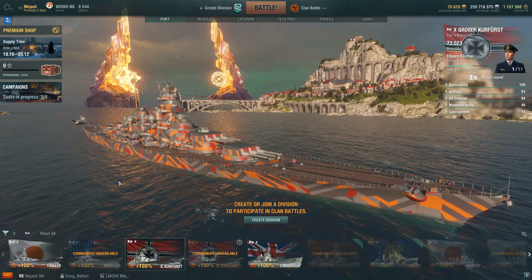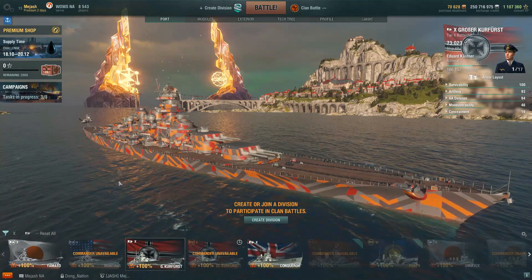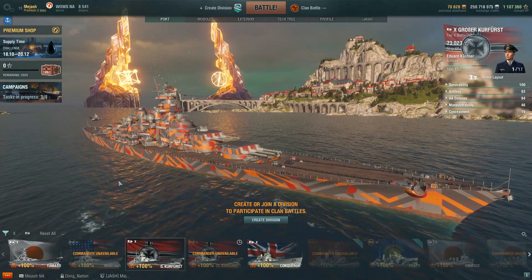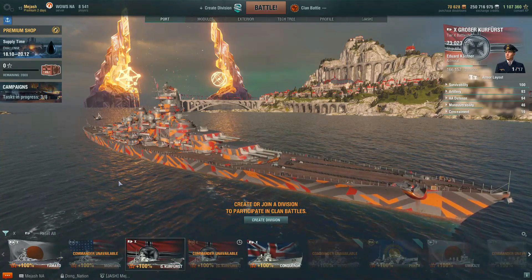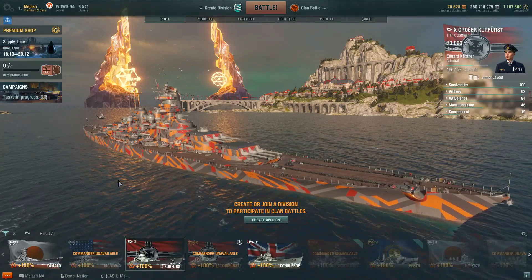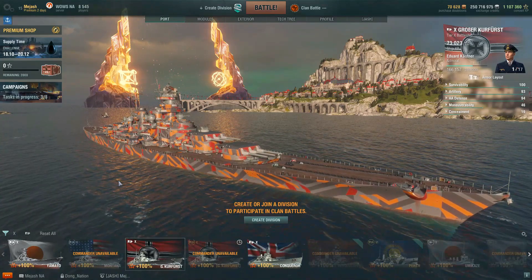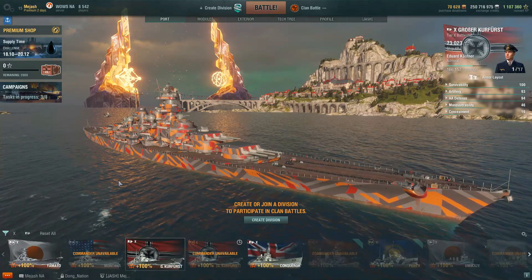You can rent the Kurfurst for clan battles, which is a bit of an upside — you can use it. But it's pretty safe to say this is the worst battleship for clan wars. All these ships can still be effective, but going into really competitive tiers like the Typhoon League, you're going to have an uphill battle. The Kurfurst is by far the worst battleship — not a bad ship, just the worst of the four.